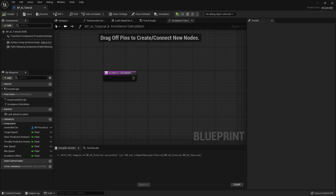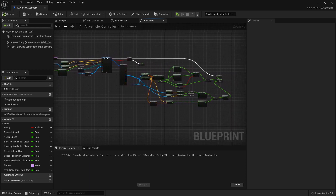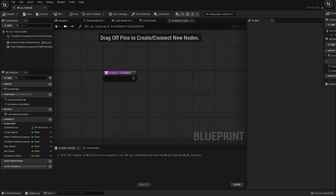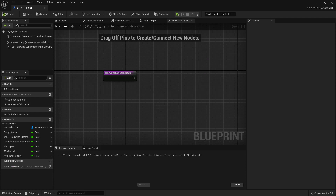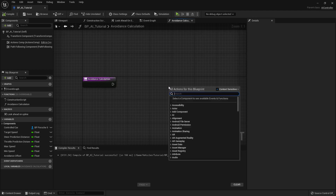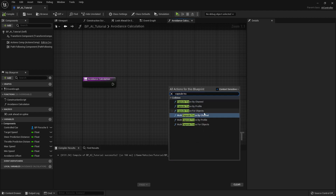I'll give you a preview of the final version here — I have to break this up in sections so that you can understand what I'm doing and why. The very first thing we need to do is detect other vehicles around the vehicle that the AI is driving. The most effective way I found of doing this is to create a capsule trace for objects.